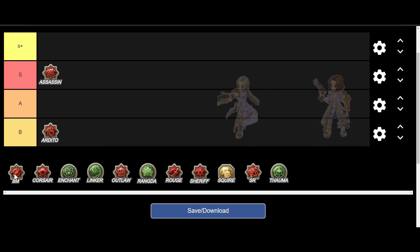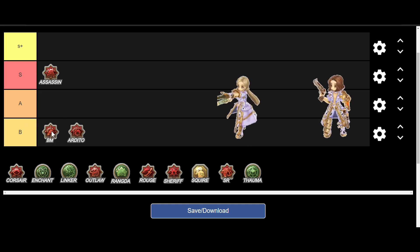Next we have BM, Bullet Marker. This class is usually a main class for a build because of its crazy DPS. The amount of good skills available actually creates a problem because you can't max them all. This class is amazing in both single target and AOE — you choose it if you want more damaging skills. We're putting this class in S+ rank. This is the best class in the Scout class tree.